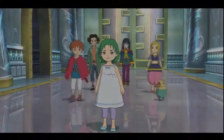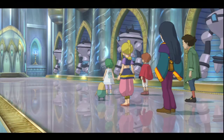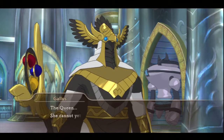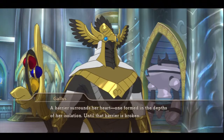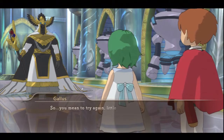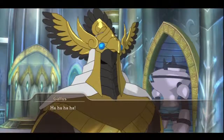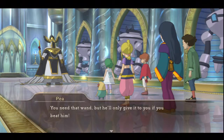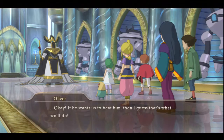What's going on? She cannot yet be saved. A barrier surrounds her heart — one formed in the depths of her isolation. Until that barrier is broken... I can do it, I can break it. You mean to try again? I fear you will not stand much chance alone. I'm with Oliver and Oliver's friends. When you were sure about this, you wouldn't stake all upon this boy. We're not too bad — we're pretty strong now. Prove to me he is ready to bear such a burden. Oliver the Savior — let me put your powers to the test. Show me the extent of your power.